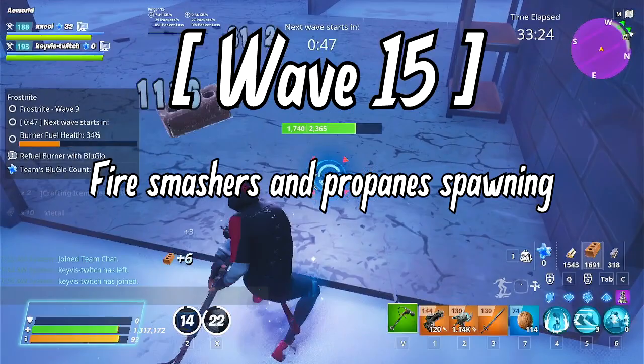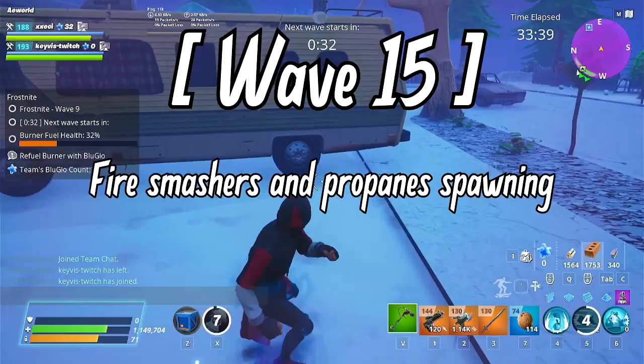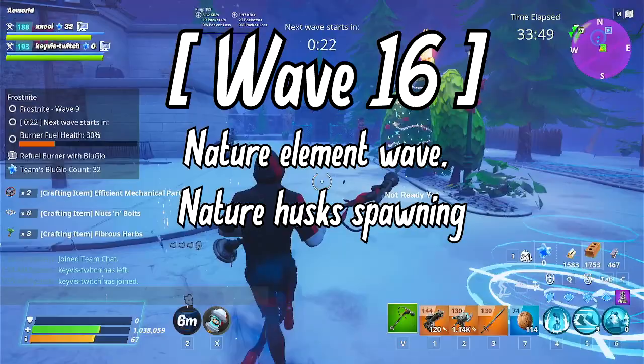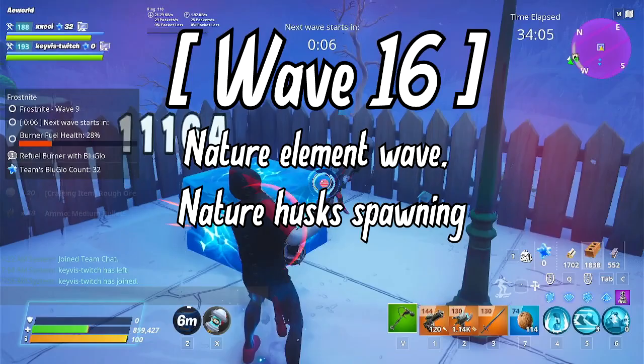Wave 15: Similar to wave 13 but with more propanes and fire smashers. At this point you should be well-stocked on resources to repair wave 14 damage and craft the weapons needed for the end waves. Wave 16: The only nature elemental wave in the Frost Knight match. Nature smashers, nature riot husks, and gunslingers spawn. If your core structures are metal, pay close attention — nature enemies deal double damage to metal structures. Even with traps working, get rid of the big targets like smashers and riot husks since they deal so much structural damage.